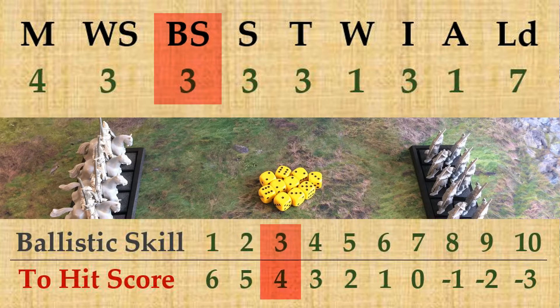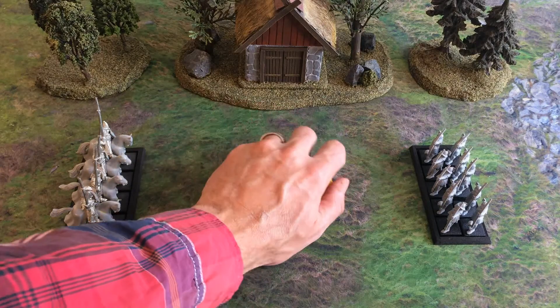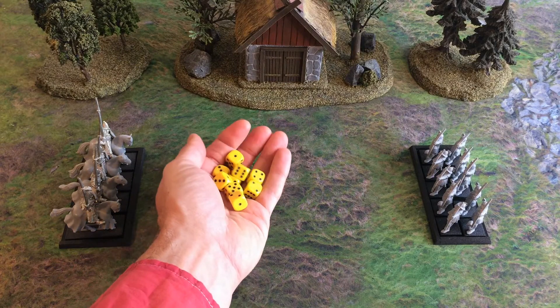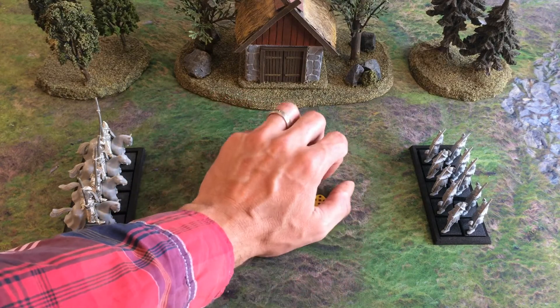Assuming all things being equal and there are no shooting modifiers in this attack, we may now roll our 10 dice needing fours to hit on the High Elf Silver Helms. Rolling out 10 dice, fours, fives, and sixes are hits — so we have an impressive seven hits on the High Elf Silver Helms.